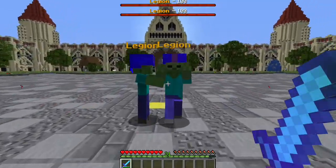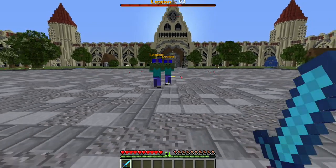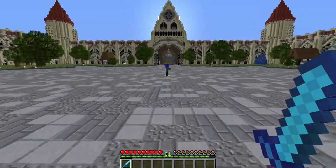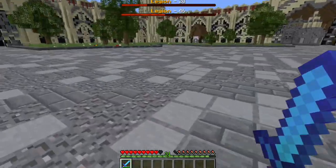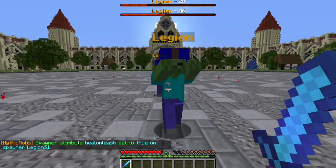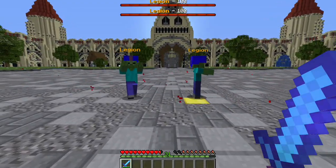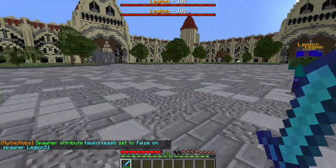One thing I want to show you is that by default, whenever they get leashed they will heal. I'll damage them down to show you — their health is at 62 and 63. They come out far enough, boom, they teleport back, and suddenly they're back to full health. There's another setting here: 'mms set legion s1 heal on leash true or false'. If you don't want healing on leash, set it to false. By default it seems to be set to false, but they appear to heal anyway.